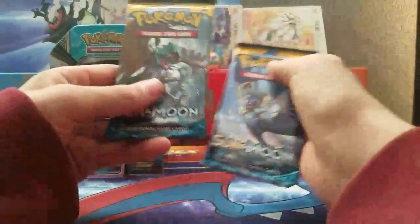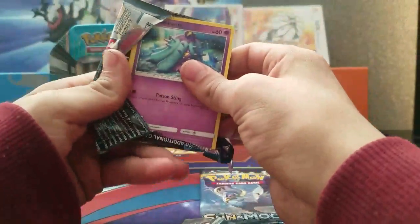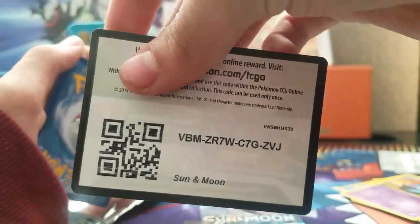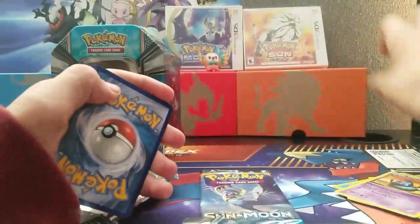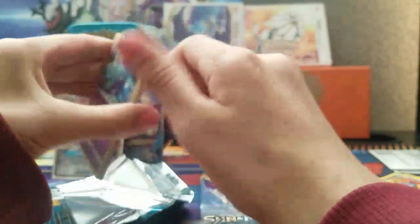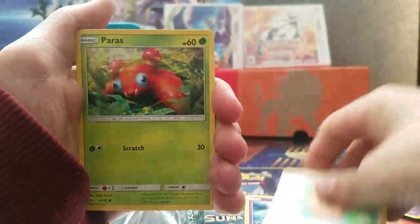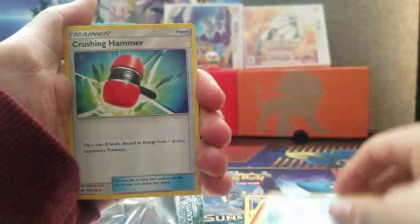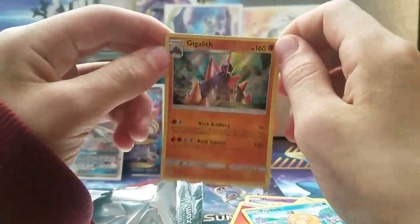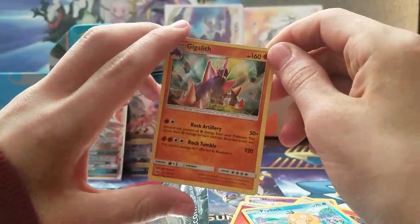Now we are going to be starting with the Sun and Moon packs. I'm going to be opening the Solgaleo pack art first. There is the code card. We got: Mareanie, Duped Ider, Bounsweet, Lillipup, Paras, Fire Energy, Whirlpool, Crushing Hammer, Torracat, Psyduck, and a Gigalith holo. We're doing good with this tin so far — this is a pretty good tin.